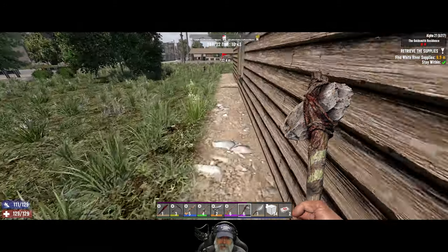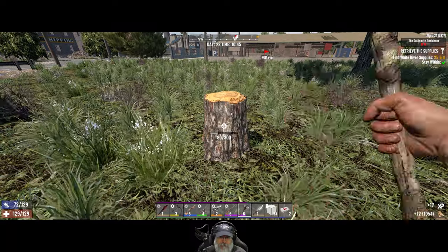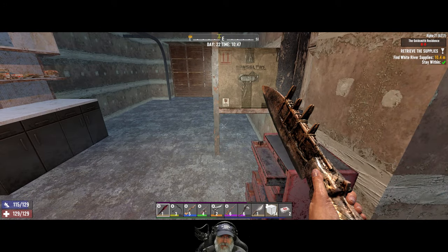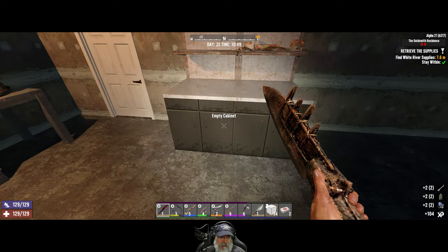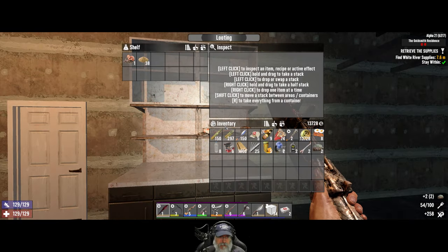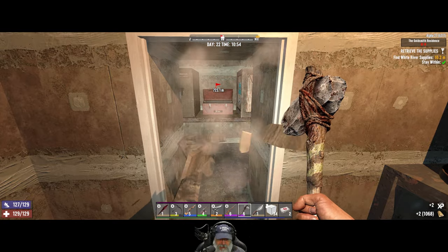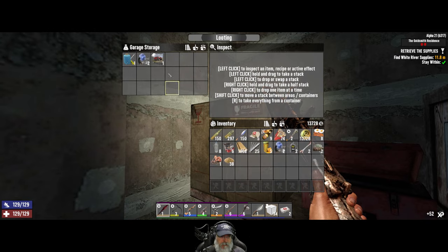Let's get our steel spear out. There's supposed to be a car in this garage — I guess they changed that, or maybe it sometimes spawns and sometimes doesn't. I've never not seen a car in this garage before. I'm going to loot everything and sort it out later. There's a couple tools in this closet. No zombies in here. Vehicle crafting magazine, but the toolbox is not lootable.